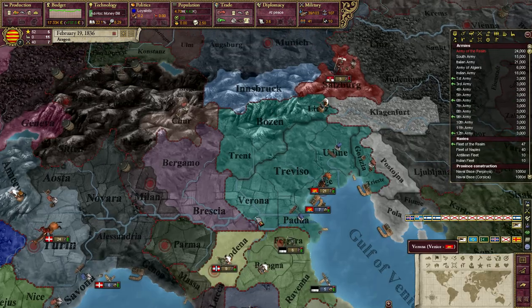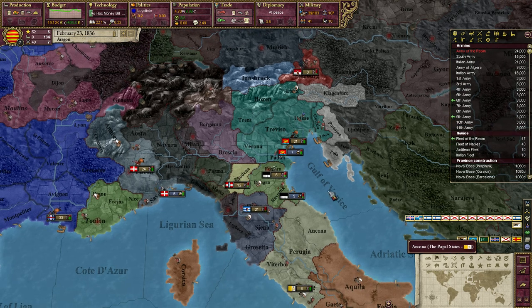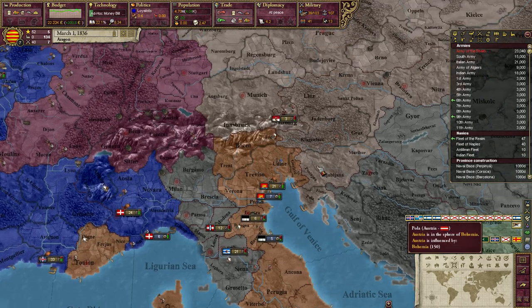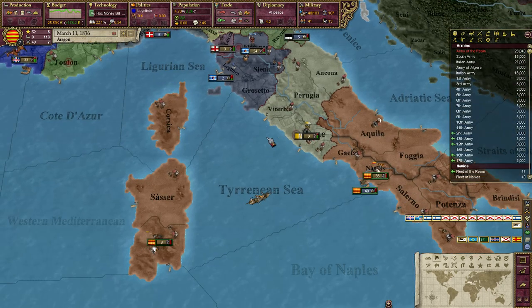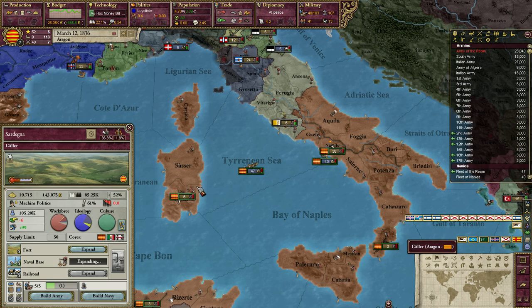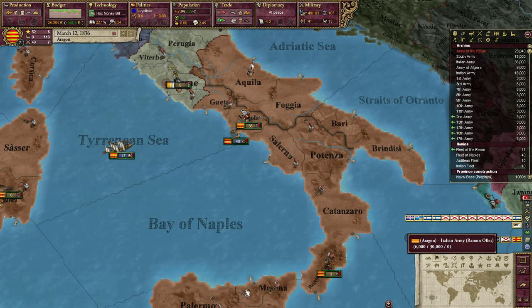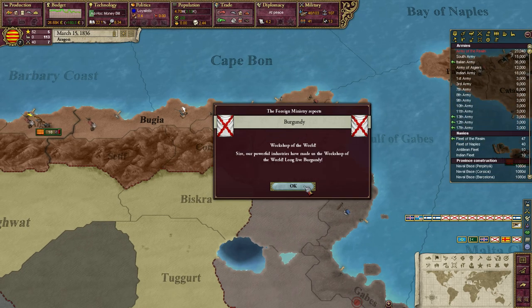It should be nice. I'm just going to ally these Italians here — they are already in my sphere. It will be nice to just have their help as I invade. I probably won't actually need reinforcements over here, but I'm going to build them anyway, just to be sure I can quickly annex everything.